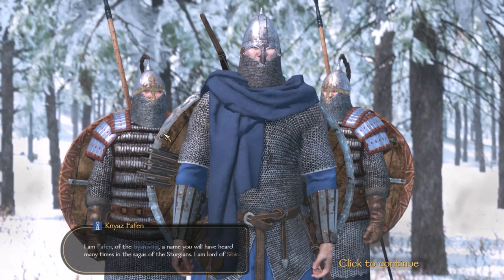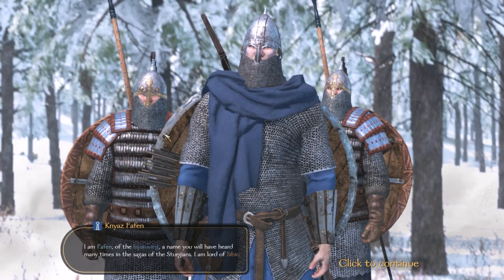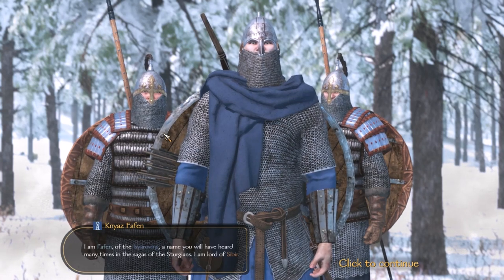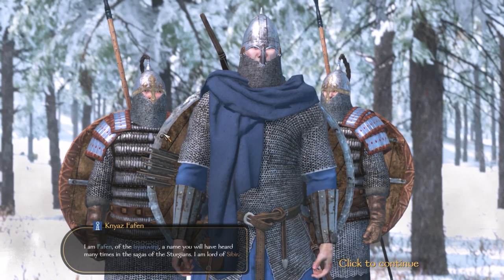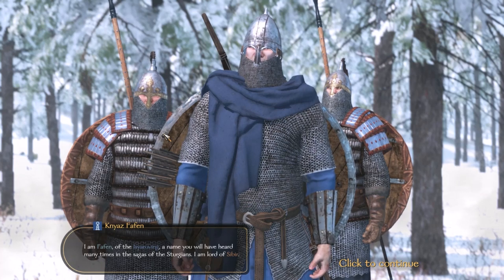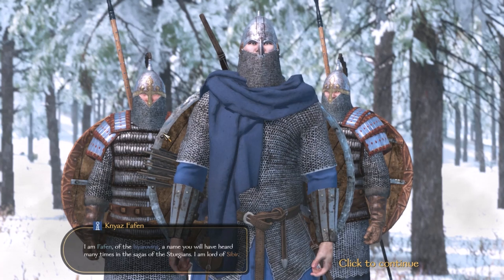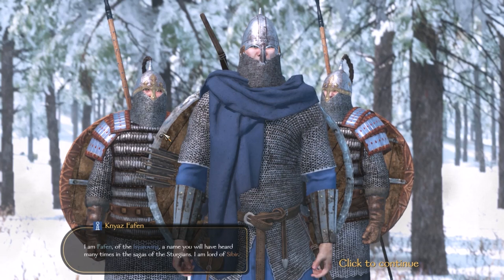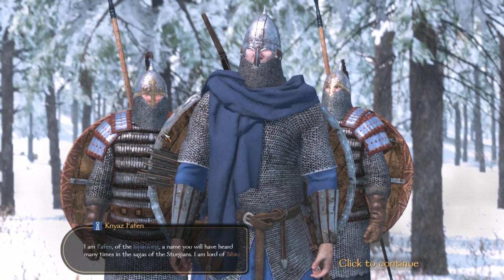Sturgea are the snow-hardened, Viking-ish kind of people. They lack massively in cavalry and archers, but what they do excel in is having very, very heavily armored and armed troops. Their infantry — their heavy axemen and heavy spearmen — are very formidable foes. Their armor is probably one of the best in the game; they are very hard men to cut down.